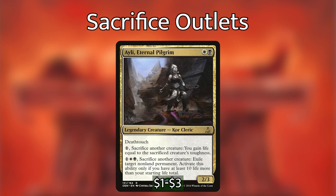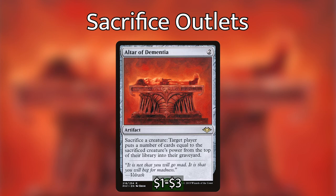Eloise Eternal Pilgrim is not a free sac outlet — we have to pay for either of her abilities. Her first ability gains us life, and if we have enough life we can use her second ability to exile any permanent for a relatively cheap cost. Even if sacking isn't free, the life gain is hard to beat and the interaction is even harder to beat. Altar of Dementia is a free sac outlet where the effect isn't central to our strategy, but I have seen it win games all on its own.